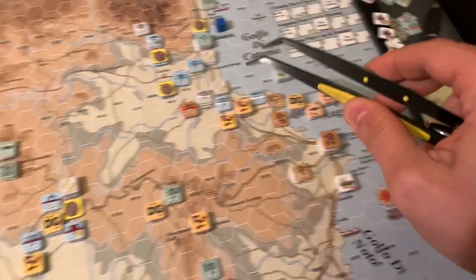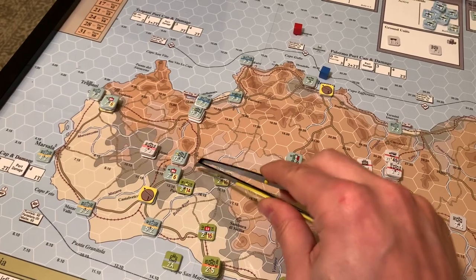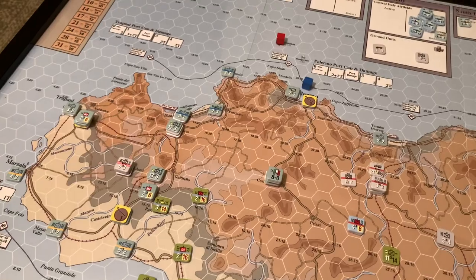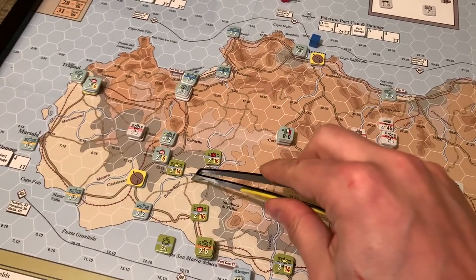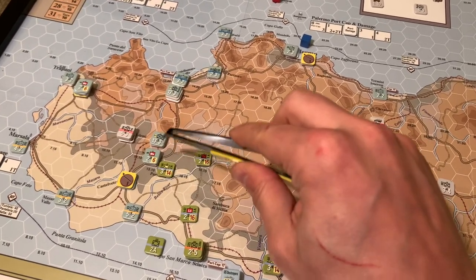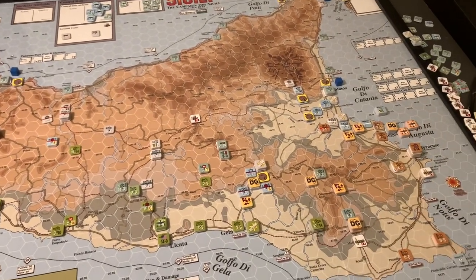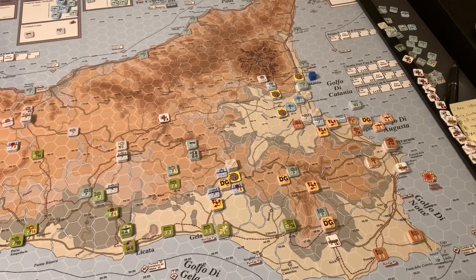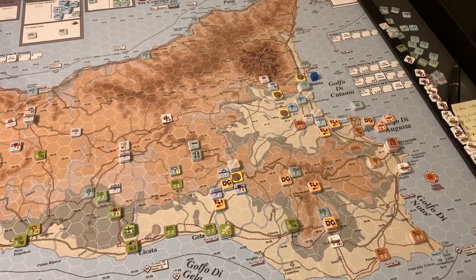There's a chance to take the port this turn. Over on the western side, the Italians thought this Italian division might attack the armored unit that was in move mode — actually a battalion. They rolled and got defender surprise, so that unit took a hit and had to retreat. All in all, the Axis are getting shocked and plot-twisted every which way across the island. A great combat phase for the Allies — moving into exploitation now.